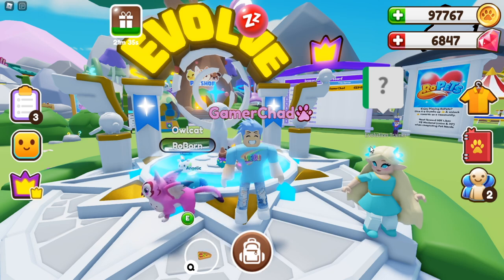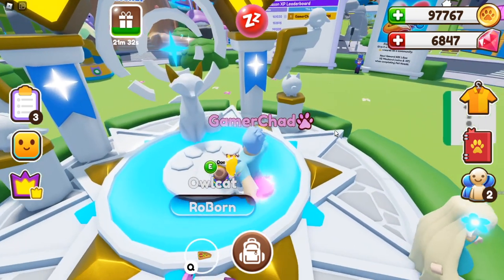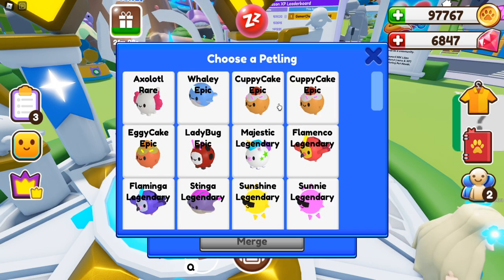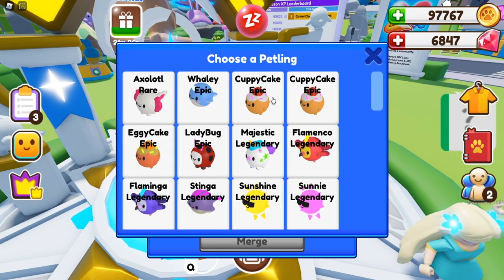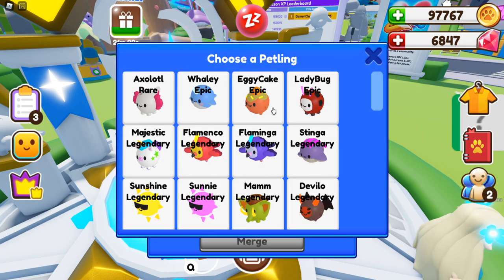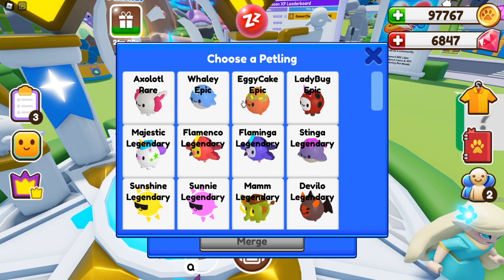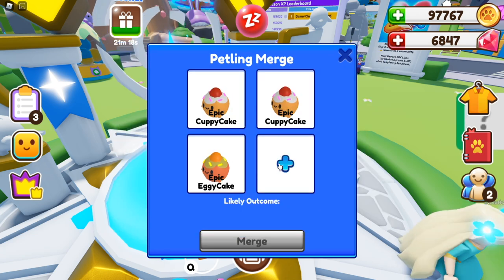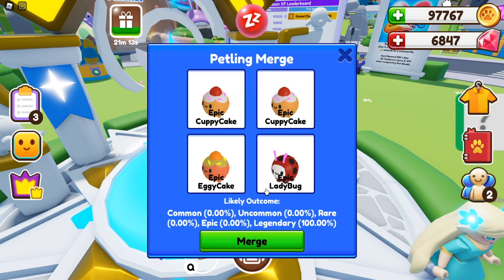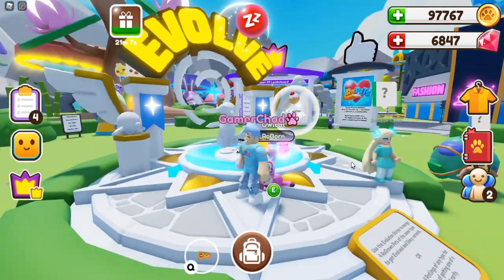I did work on getting enough of the petlings to make another legendary, so let's go ahead and make my legendary petling and see who I get. I actually have five epics, but I'm only gonna merge together four of them. This one, Whaley, I'm not ever gonna merge because I really like that one. I actually love Cuppy Cake too, but I need these for legendary. All epics — definitely gonna be guaranteed 100% legendary — so let's merge and see who I get.